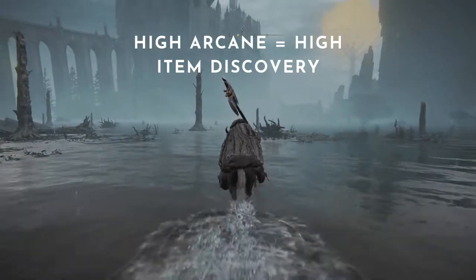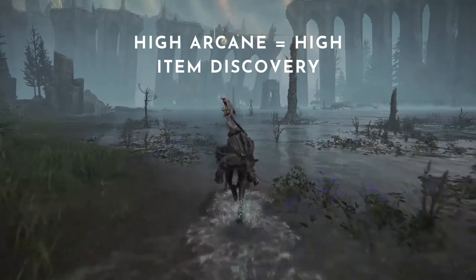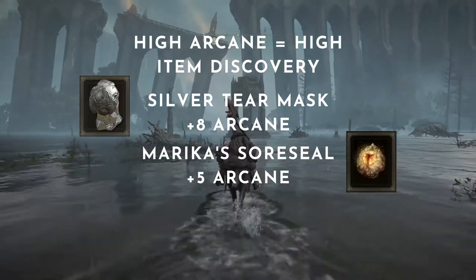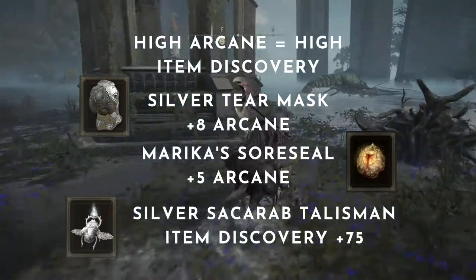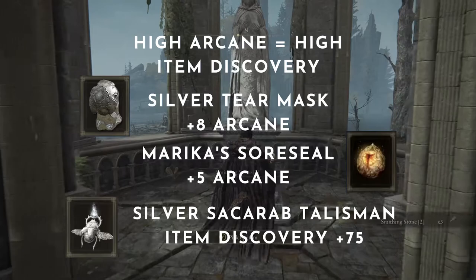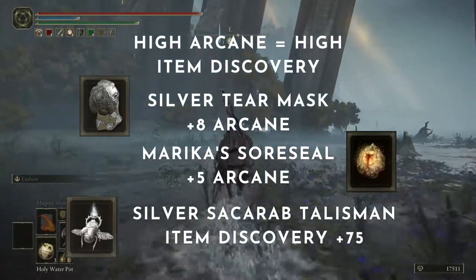Reminder that your arcane dictates your item discovery. If you don't want to use a larval tear and respec into a farming class with high arcane, you can use the silver tier mask — it raises your arcane by 8. You can use Merica's sword seal, which raises your arcane by 5. You can use the silver scarab talisman, which raises your item discovery by 75. And you can also munch on a silver pickled fowl foot — you can craft those. I don't usually use them, but if you get desperate, don't feel bad about using one.